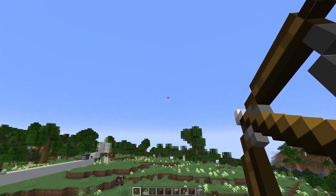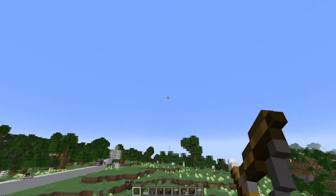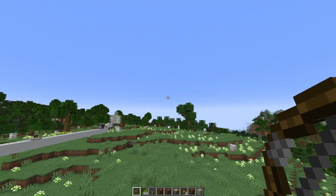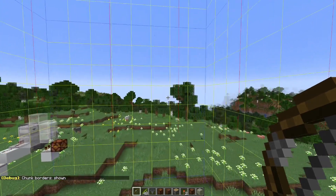I set this to two chunks, which would also affect things like shooting arrows — they get stopped by an invisible wall, as you can see here. Only if I move closer to the chunk would they fly further again.